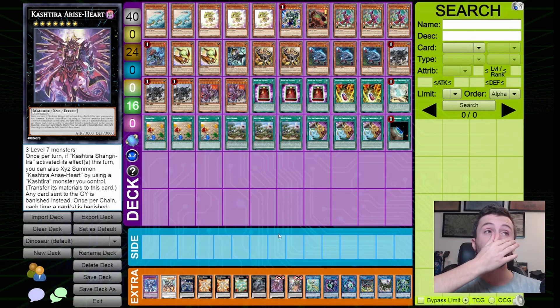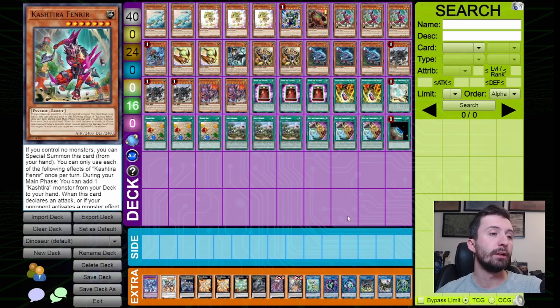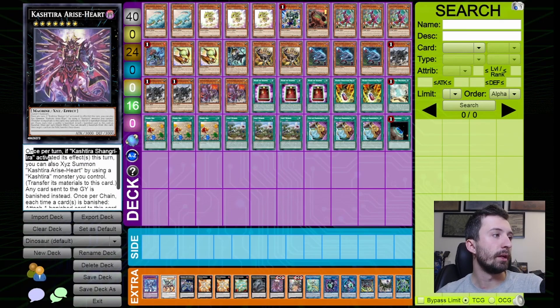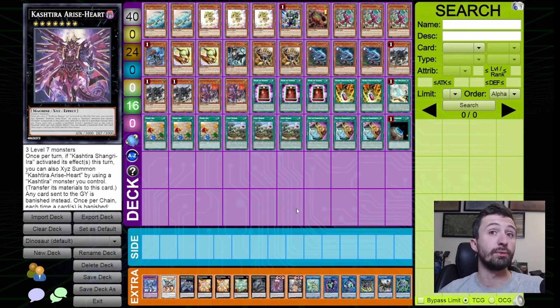One copy of Kashtira Arise-Heart — this might catch you off guard, but there's a really cool interaction to keep in mind. If your opponent activates Shangri-La on your standby phase to summon a Kashtira or block a zone, you special summon your Fenrir and then you can actually summon Arise-Heart over your own Fenrir for free, because Arise-Heart only cares that a Shangri-La was activated on the field — it doesn't matter who activated it. Then you can attack and go into Zeus to clear the board. I think most players should have at least one Arise-Heart for that line.